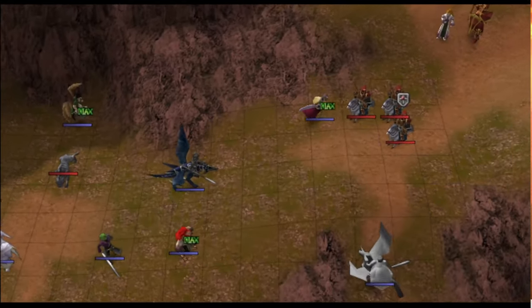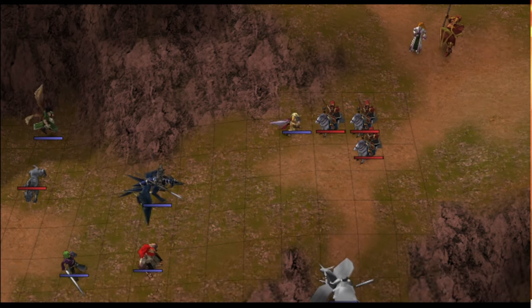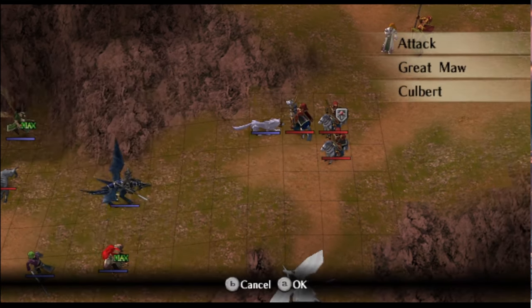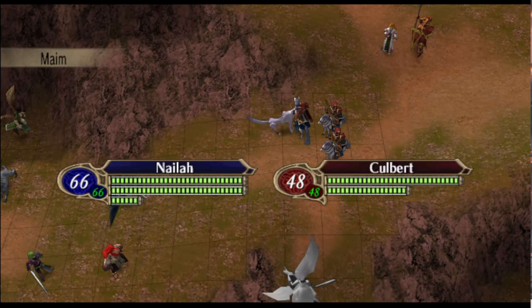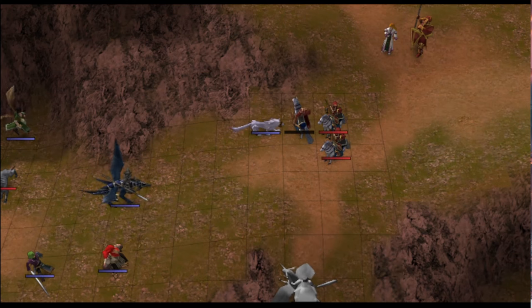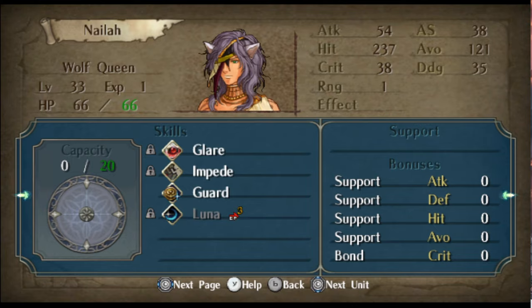Now we have Nyla who is quite strong, so I'm pretty sure if we shift her she'll be able to survive these units and we'll see that she uses Maim. I can't really show the full effect because she just kills the unit, but she was at 4 for the Luna countdown and that has shifted down to 3.